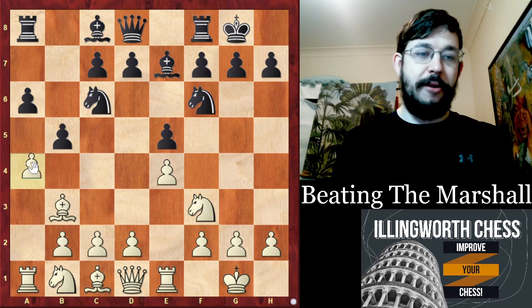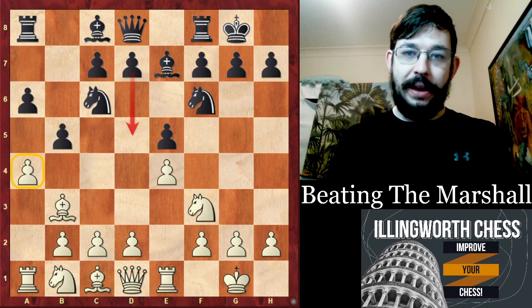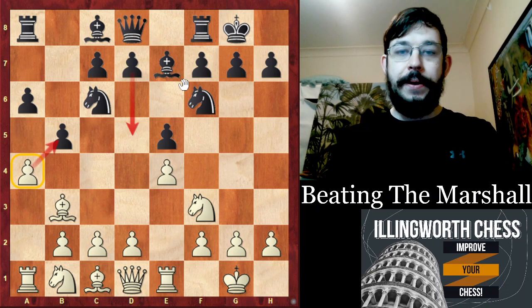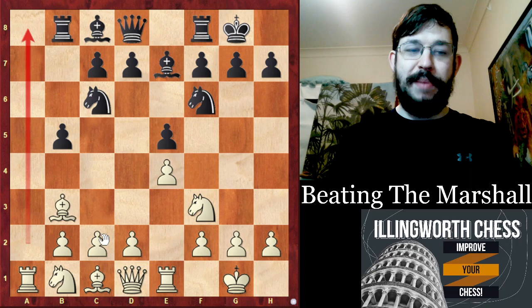The other move Nepomniachi played was A4 — the main line of the Anti-Marshall. The Anti-Marshall lines make it very hard for Black to get in a good D5 move and open the centre for his pieces. By playing A4, we say that whichever way you defend against the threat of AB5, you're making a little bit of a concession. Carlsen had a couple of games where he played Rook to B8, saying 'I'm going to give up the file, but it's not that big a deal.' The position is very solid.